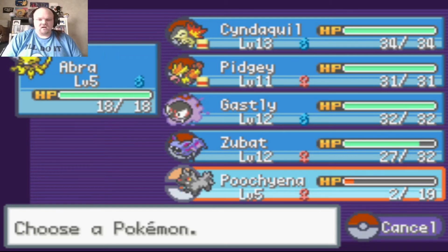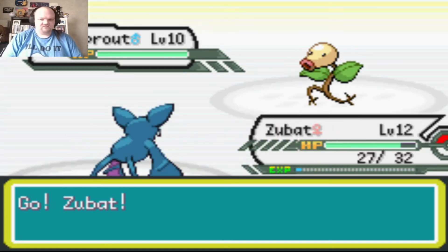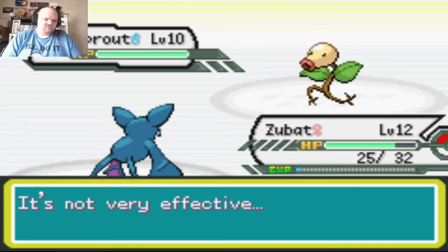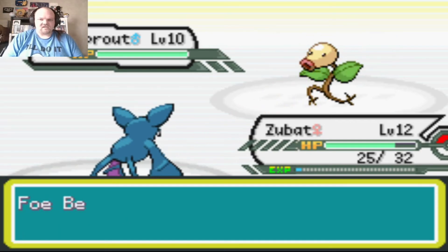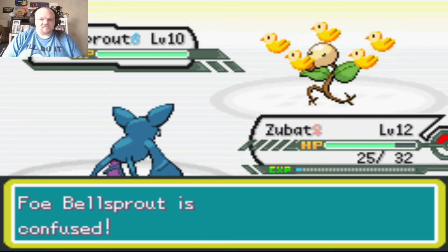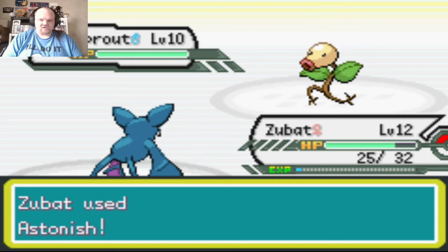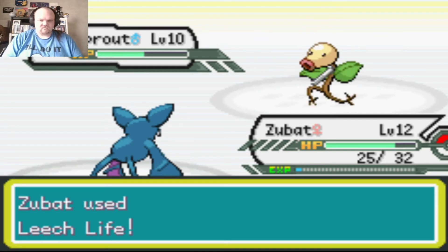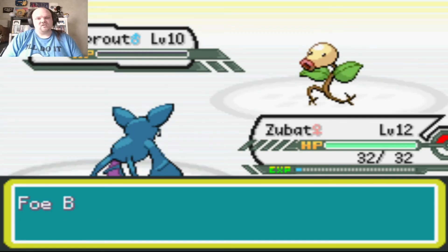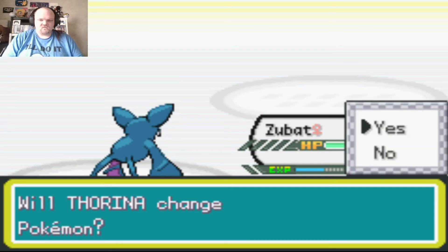I did catch a Poochyena, but I don't like its nature. Let's throw out Zubat. I really don't like Supersonic but it's actually helped me out. Hypnosis hits first — he better not have Dream Eater. Gastly uses Astonish. Zubat has two Leech Lives left; Abra is now level seven.